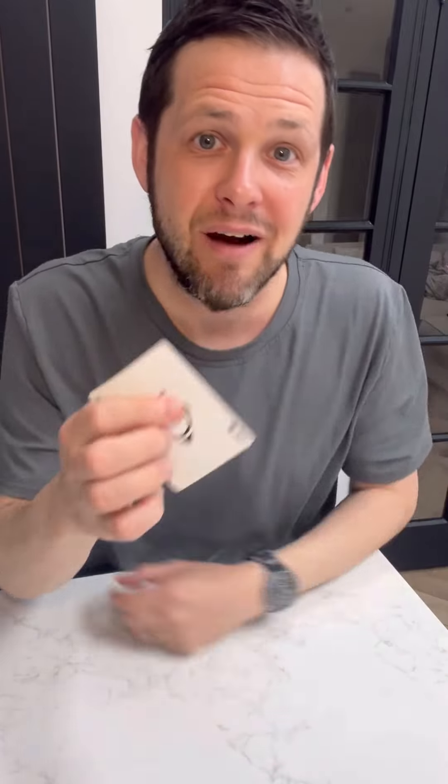Now you turn around and you're going to bet them — you're going to bet them that you're going to take these cards, put them behind your back, and find their card. Obviously they're not going to believe you, it sounds impossible, but check this out. You take the cards, put them behind your back, come forward, take one and say you don't think it's that. With your other hand, take another one and say you don't think it's that, and now you're left holding just one card. They name their card — they say it's the ace of spades — and every single time this is going to be their card without fail.